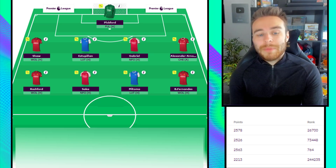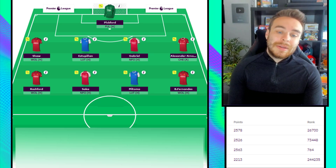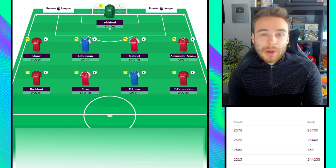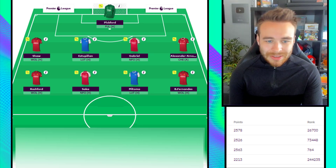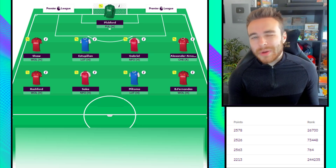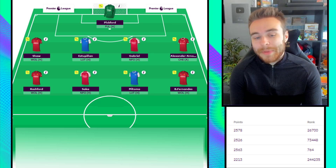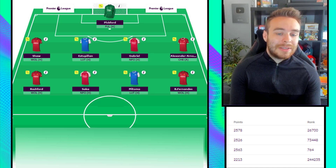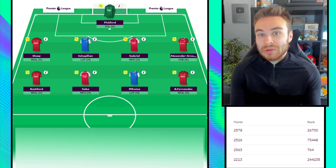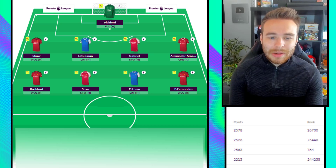I've gone Saka over the other Arsenal midfielders - he should still be on penalties and is so much more creative. Martinelli is cheaper and did look really good at the end of last season, and I'm a little worried about not having Odegaard as well to be fair. But Saka is going to get more minutes, and with the Trossard rotation with Martinelli I'd rather have the player with more minutes especially since he should be on penalties. Mitoma, same as Estepinion, had a really good season last season, fixtures are great at the start, and Brighton just looked like a different team under the new manager.